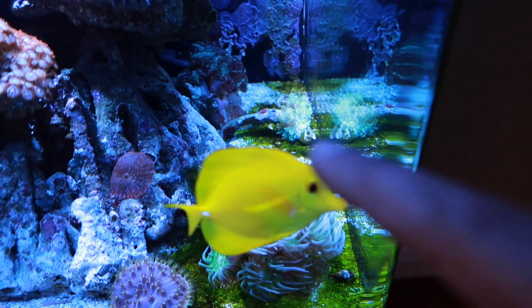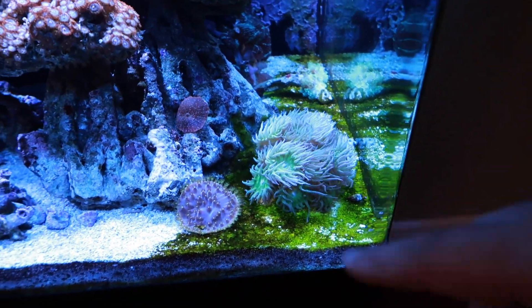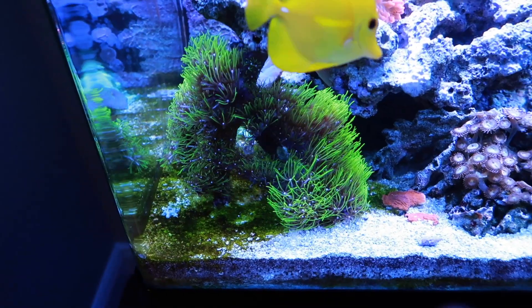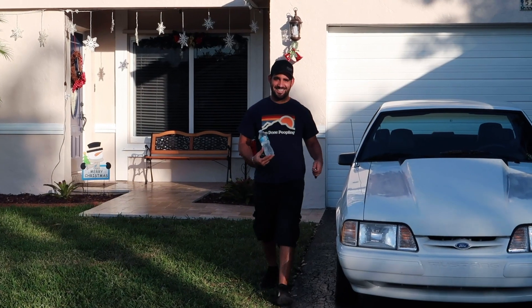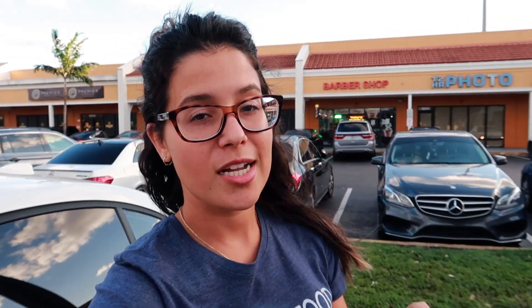This is why we're going to get these snails — all this green on the sand bed. I'm also getting a little bit of red cyano in there and a little bit more over here. I really just want to clean up the sand bed; I'm tired of the green floor. I don't like it. Hoping these snails will solve that issue, so let's go pick some up.